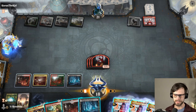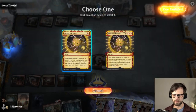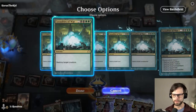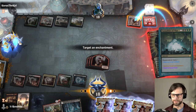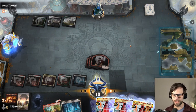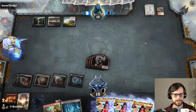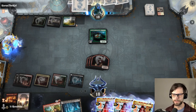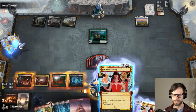So we are probably just going to Casualties of War an artifact, enchantment, and a land this upcoming turn. I don't want them to have that shrine — in particular this shrine is a very annoying one. Let's destroy Maze's Mind and take out their only red source. If we destroy that, we actually really remove the possibility of them having as much going on. Anytime you're up against a deck with multicolored stuff, if you can cut them off of a color, generally it's a good idea.